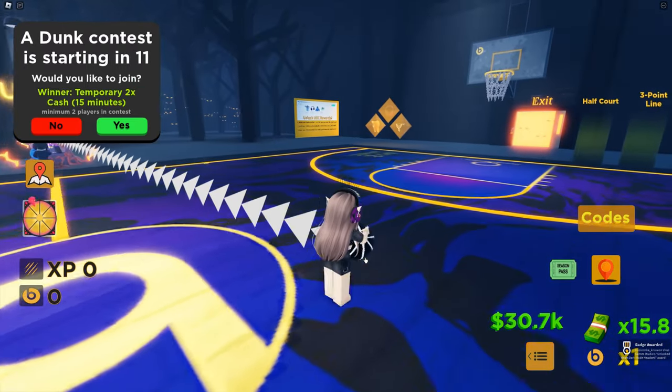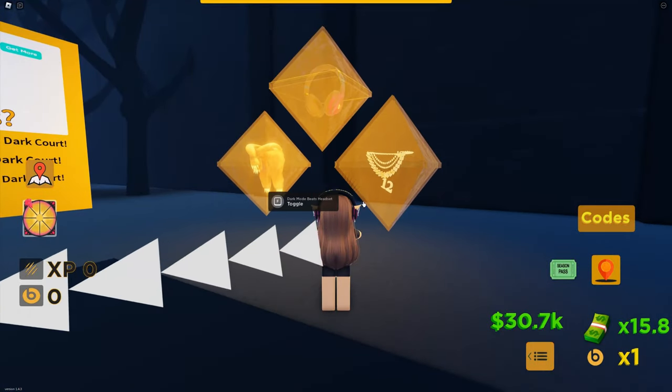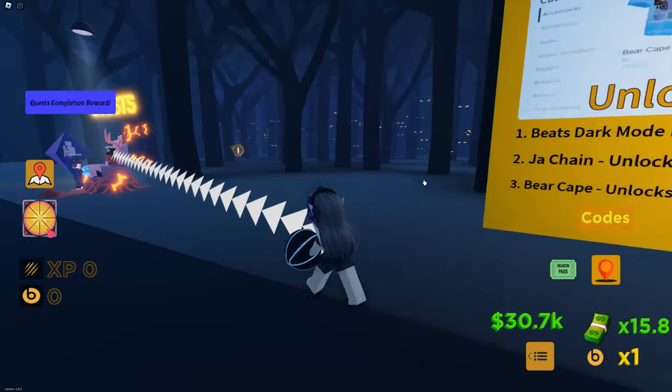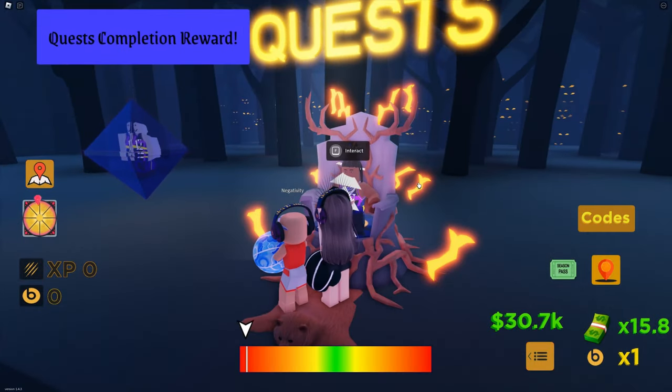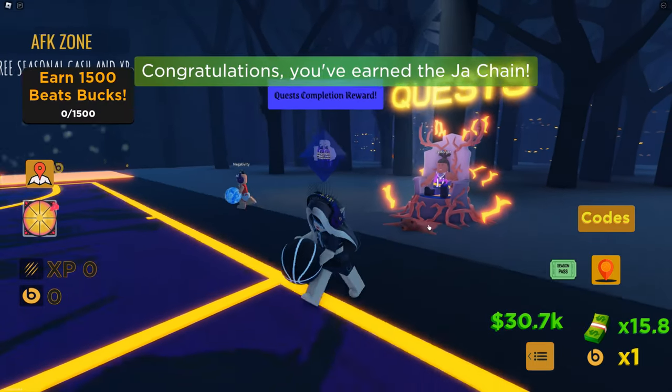The first item is headphones — you'll get it when you join the game and go through the teleport. You can see it on the video. After you join, follow the arrows to the guy on the throne and accept his quest. After you accept the quest, you'll get the necklace.